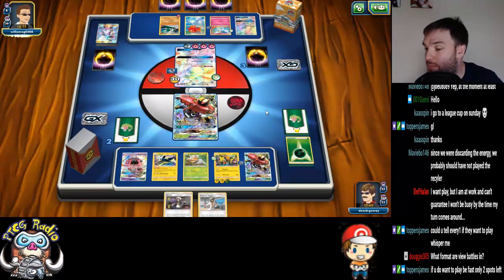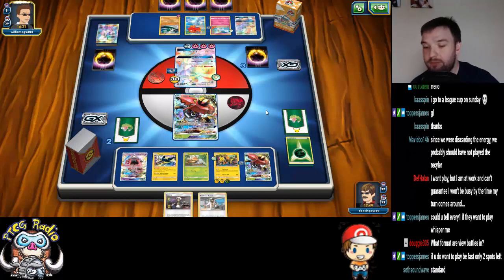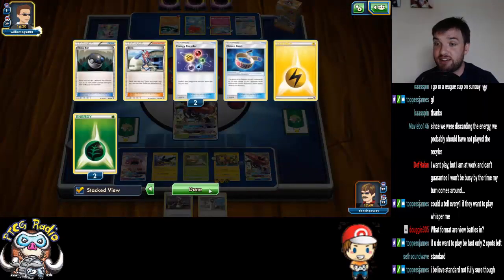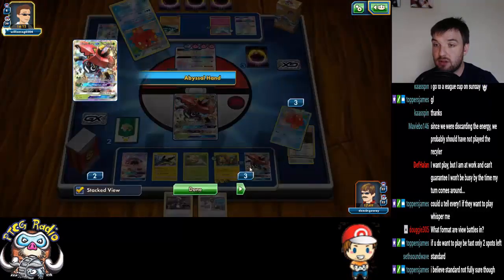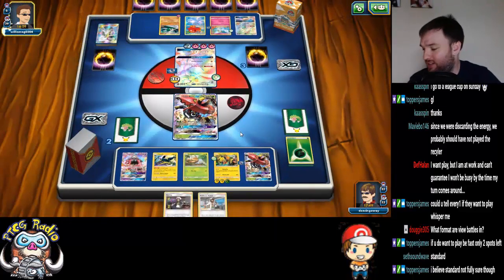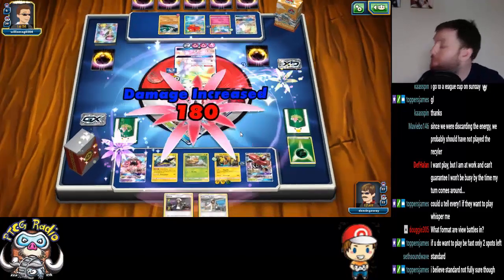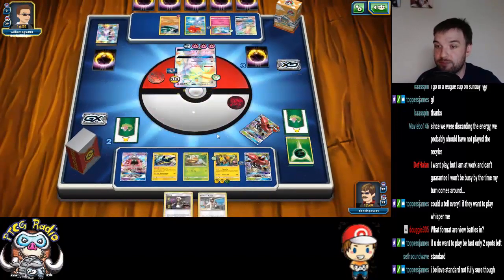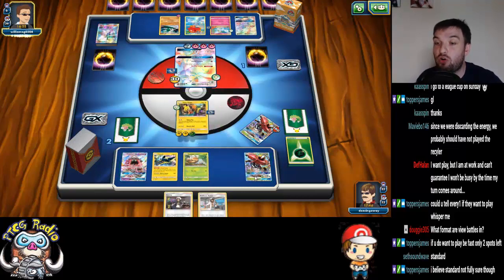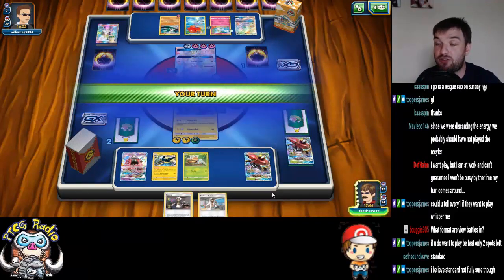Problem is, I'm in an awkward position. If I Kukui, I'm more likely to draw into Grass Energy before I use Strong Charge, but I've only got one Lightning Energy in the deck — well, I've got more because I've got an N. But if I Kukui and draw too much Energy, I lose. So this is what it comes down to: if I draw an Energy, I win. Otherwise, things are getting dodgy.